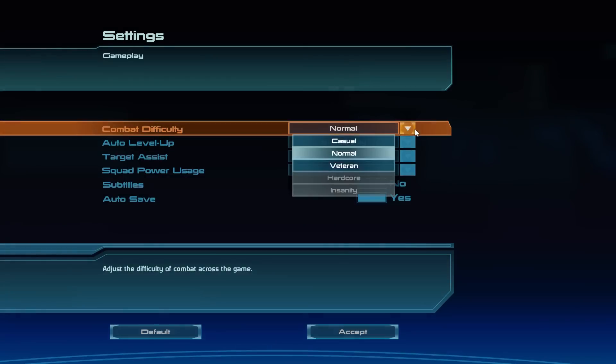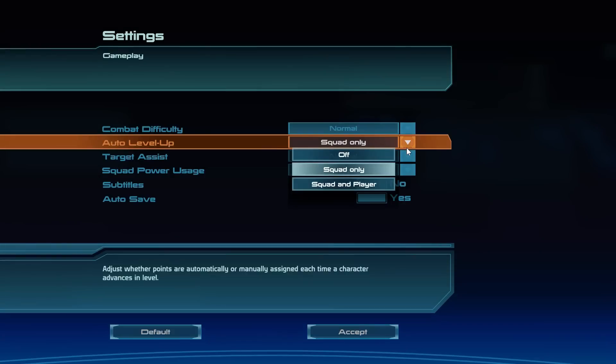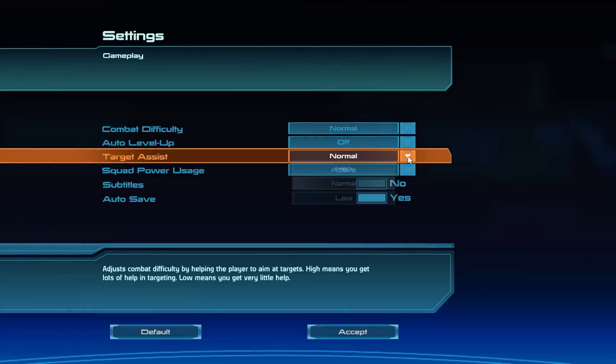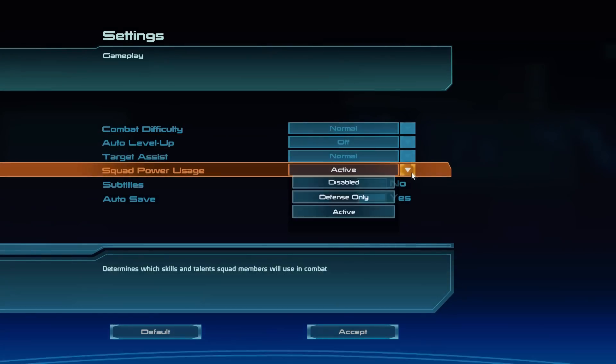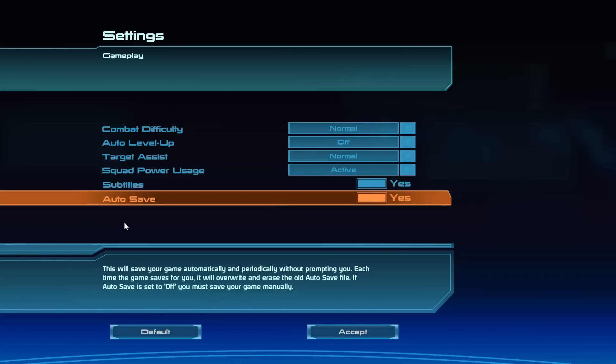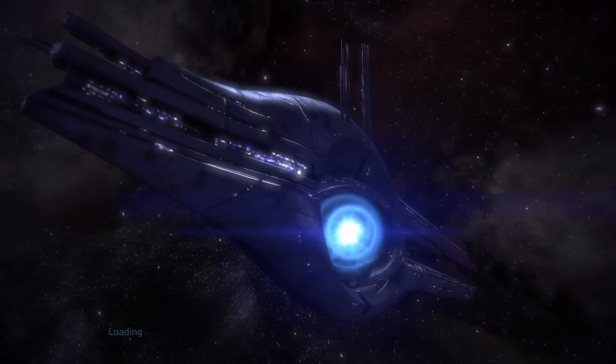Combat difficulty — we're going to do normal. Auto level up the squad — we'll turn it off for now, we can just do it in game. The squad is going to be active. Subtitles — I'll keep them on just for you guys so you can see it; makes conversations easier. And let's go.